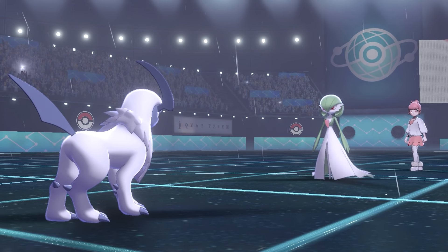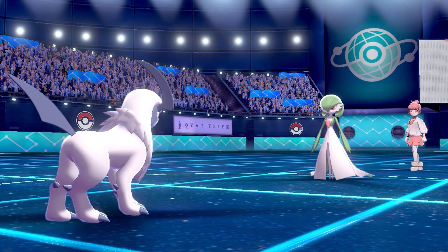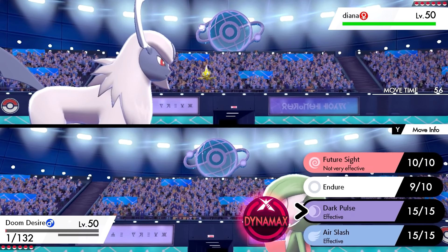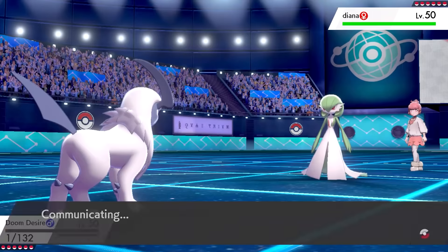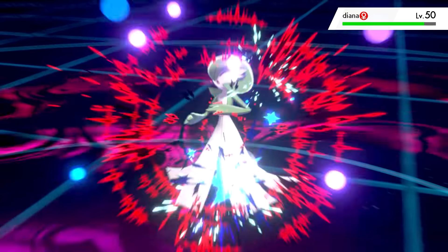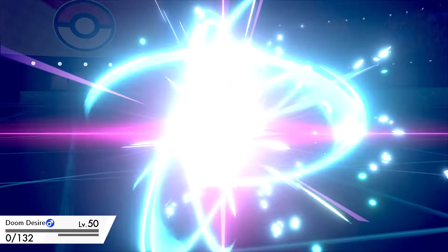I didn't want to Dynamax on 1 HP, especially with Ninetales able to swap back in with Hail to finish me off. So I went for Dark Pulse — hopefully a 2-hit KO if I could get a Flinch. Dark Pulse did very good damage, but no Flinch. Gardevoir used Moon Blast, and that was the end of Absol. But those two hits — Draining Kiss and Moon Blast — did chip it nicely.